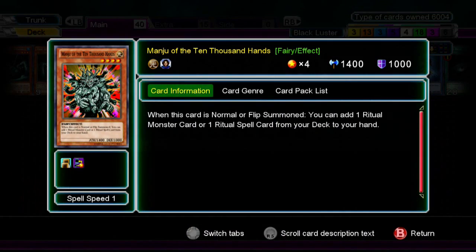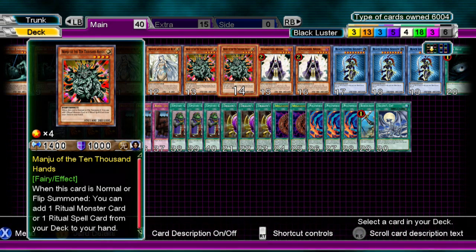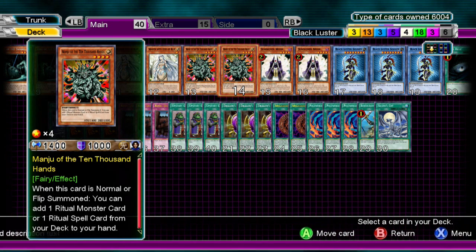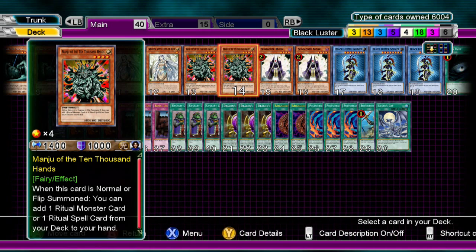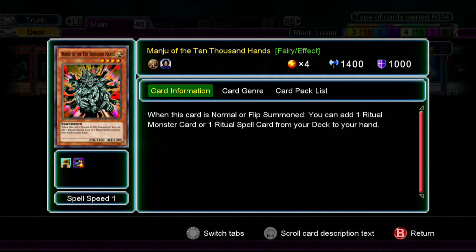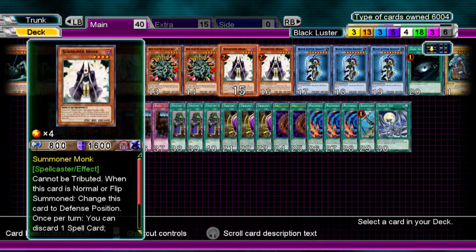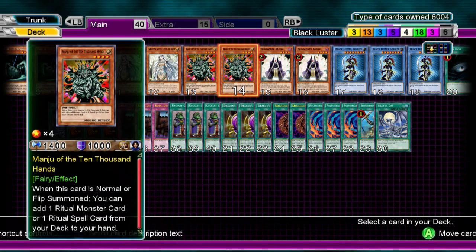Next we have Manju. We play two, because sometimes you draw into the Black Luster Soldier anyway, so there's really no point in running three. It could be a little quicker, but we're not running the Ritual, so you can run three, but I think two would suffice. If you summon him by normal or flip summon, you can bring the Black Luster Soldier to your hand, so it helps out with getting materials.